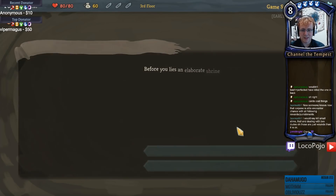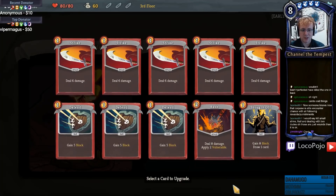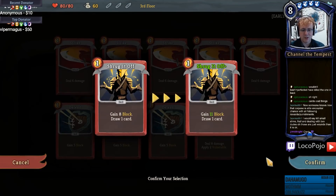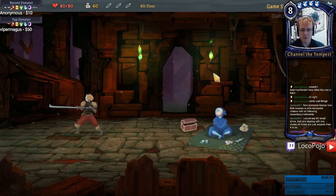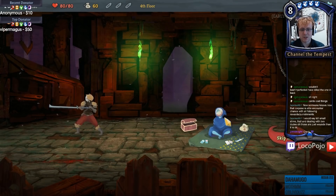An elaborate shrine to a forgotten spirit - I can free upgrade a card. Shrug It Off gets me the extra block and draws a card, that's gonna be something I want to do very often. Sure, let's confirm that. There are other cards I'd also like to upgrade, but we'll keep going. It's our first merchant! I only got 60 coins because we spent it all on that one guy.